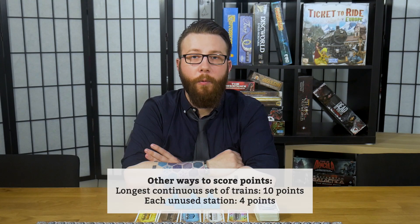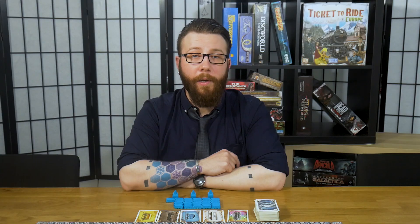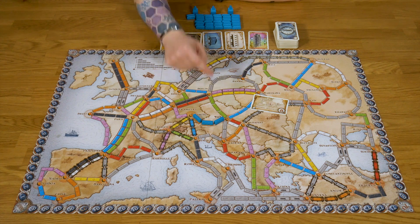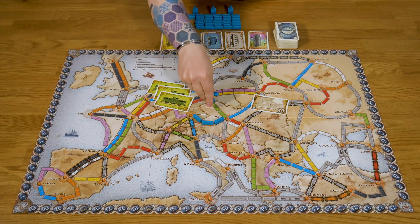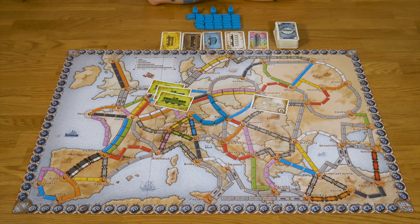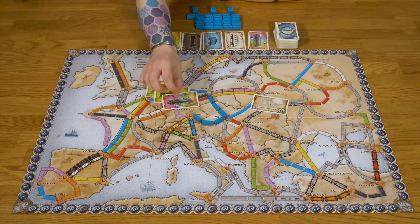On a turn in Ticket to Ride you can do one of four things. The first and most common is taking cards — two face-up, two face-down, or one of each. The exception is if you want to take a face-up locomotive, which is a wild card; in that case, that's the only card you get that turn. The second thing you can do is claim a route. To claim a route, you discard cards matching the colour and number of the route. For example, Berlin to Vienna requires three green cards. Locomotives can substitute as wilds.